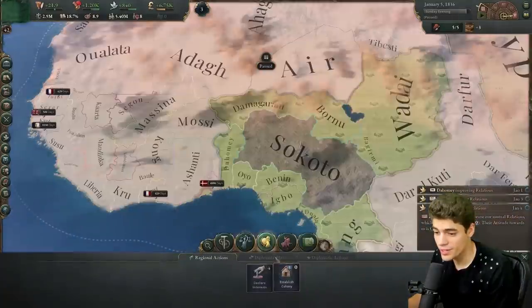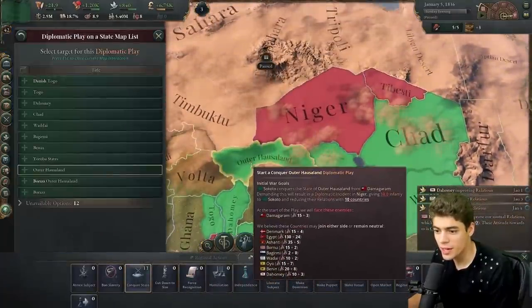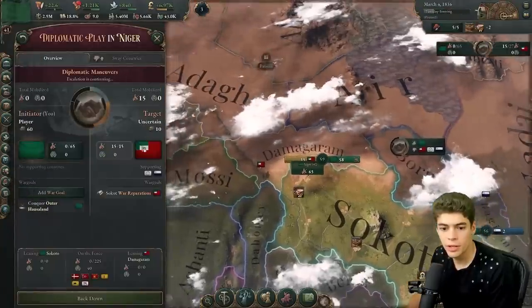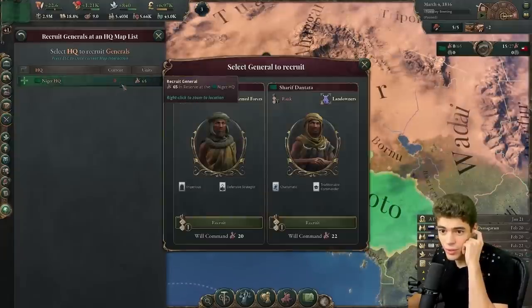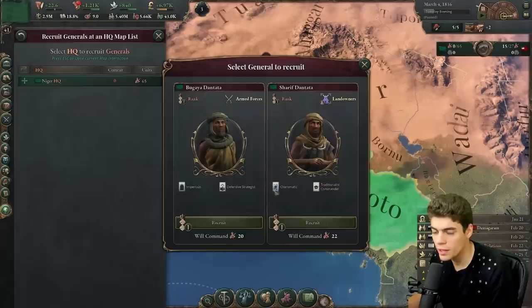I think what we're going to do at the start is straight up try to conquer Outer Houserland. We start off with 65 regulars — quite a decent army. So it's probably time to mobilize our troops. We don't actually have a general, so let's get one — probably two, to be fair. Defensive strategist, traditionalist commander — let's get traditionalist commander. And I also want another one. I like the idea of having three generals, because then we can actually fight on three different fronts.